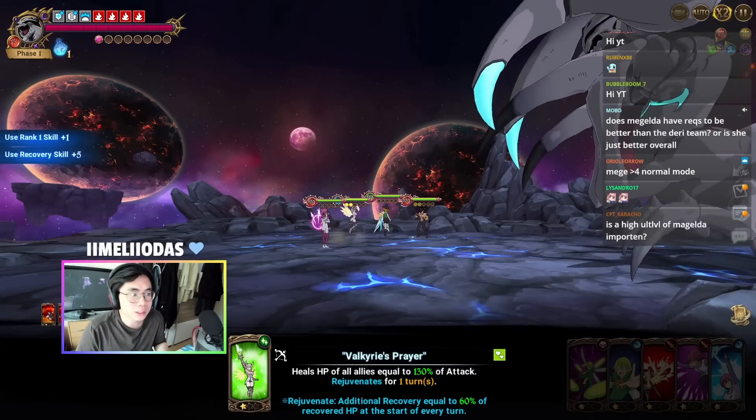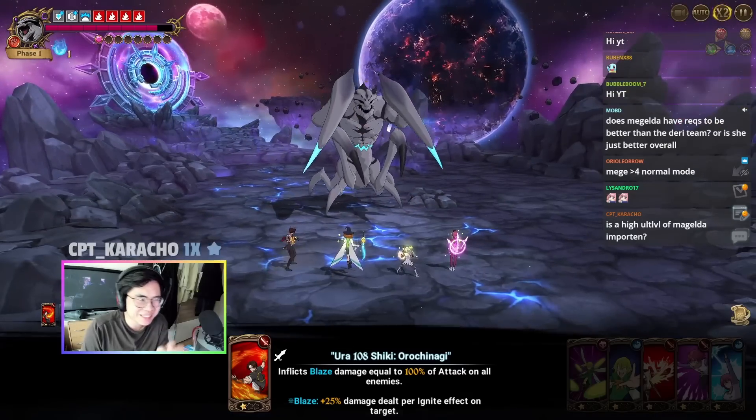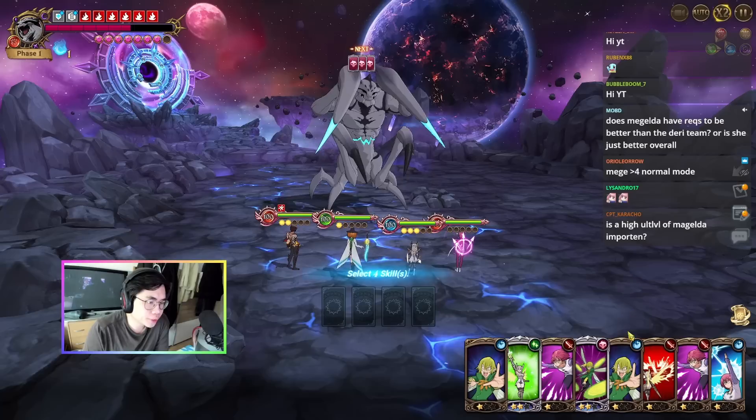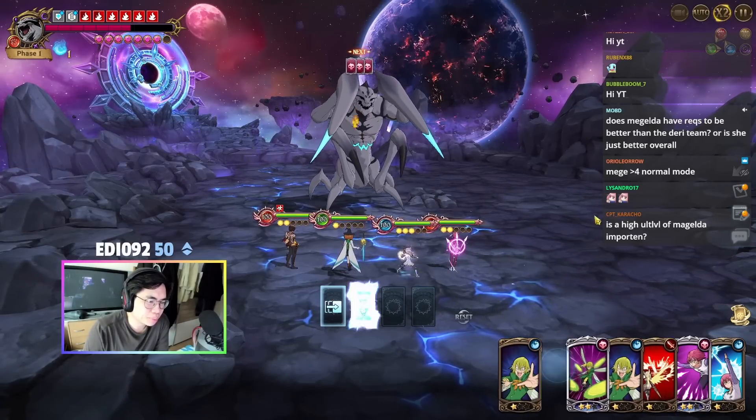Second turn — what we want is best would be two rank ups, or at least one rank up, otherwise just quit out right away because we deal a little bit too much damage already. This is going to be an explanation run so we're going to continue. Let's merge this, burn this, and move this.